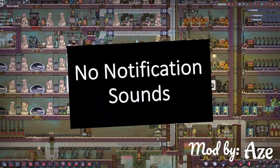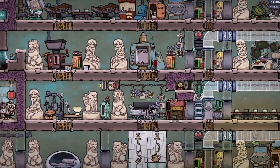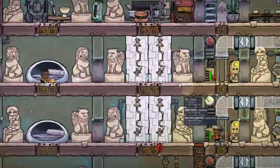Then there's another mod made by Ace called No Notification Sounds, which does exactly what it says — it gets rid of most of the annoying notification sounds. Not all of them, but quite a lot.